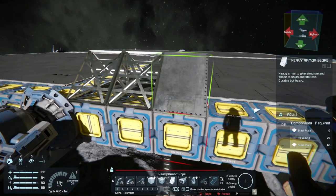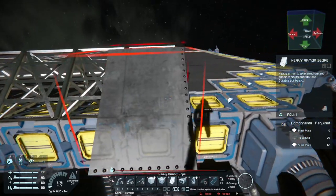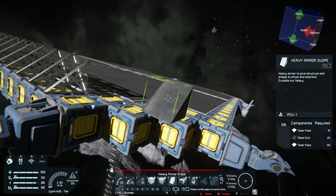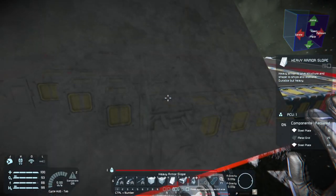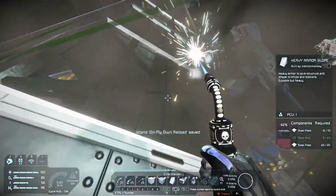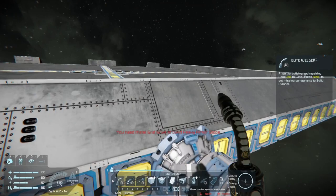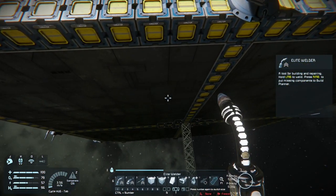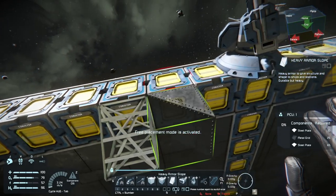It doesn't completely cover the conveyor, but we really just want it there for the debris that hits it or some ammo that might not hit the gun but hits the side. It'll help prevent depressurizing our system or opening a hole to the sides where a character might be able to get in.